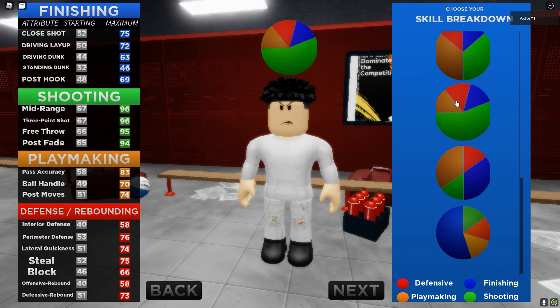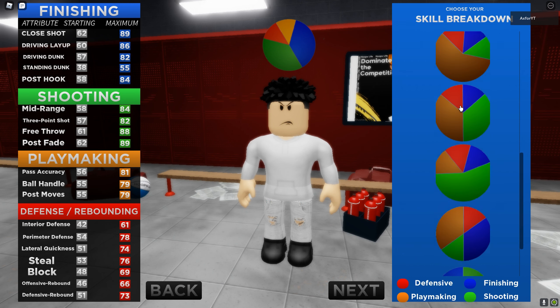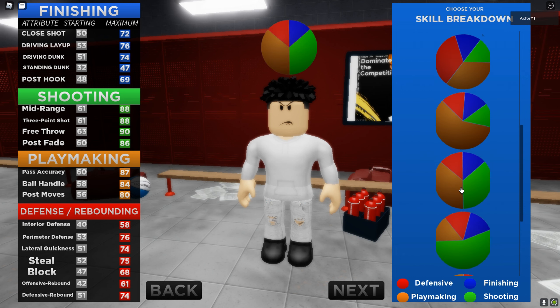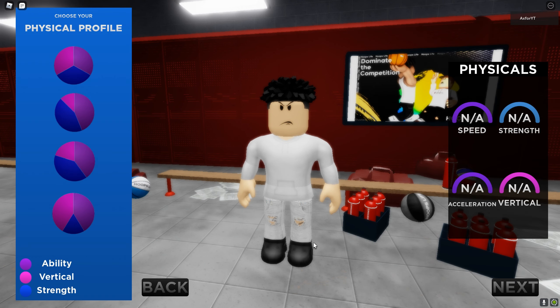I don't think you need a really high driving dunk to dunk. I was trying to go for this one so I could shoot, dribble, and dunk, but this game isn't like 2K - so I don't think you even need that high of anything to do that. I'm just gonna go for the pure sharp. I might be a spot-up this year, but we're gonna pick the bottom one - 89, 92, 96 vert. We'll take that.